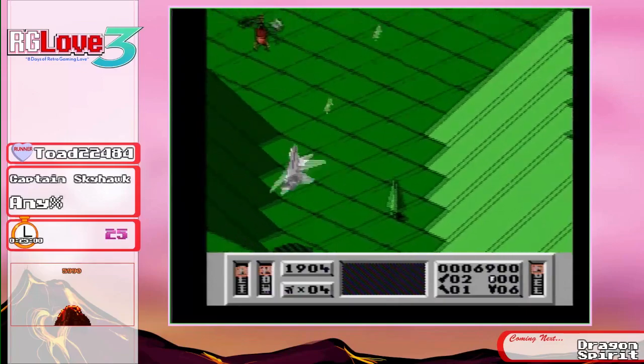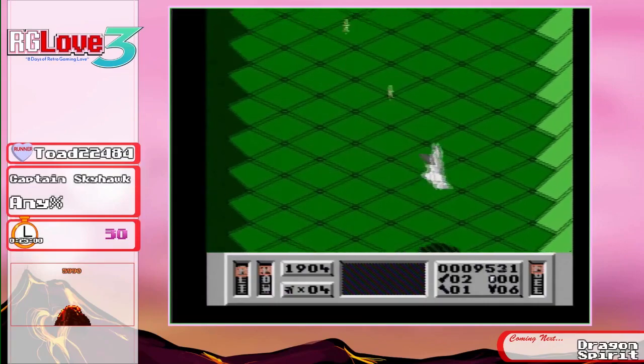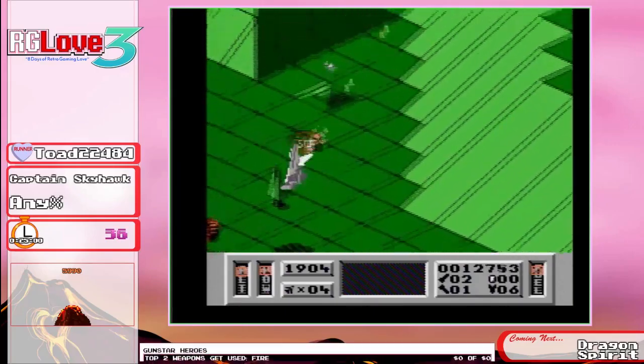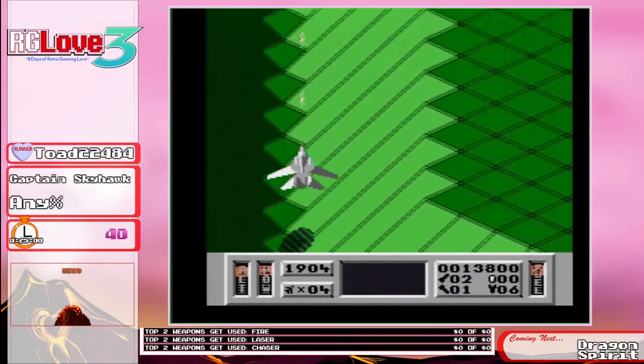You can actually go up and down in this game — there's a level of height that matters. You're going to see me staying at the top of the screen so I don't blast into a bunch of mountains on my way to the bosses. It's definitely the safest place, plus their bullets have to go upwards to hit you, so that's more time you have to dodge.